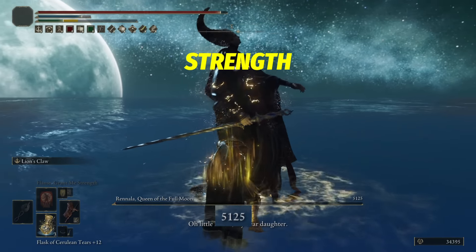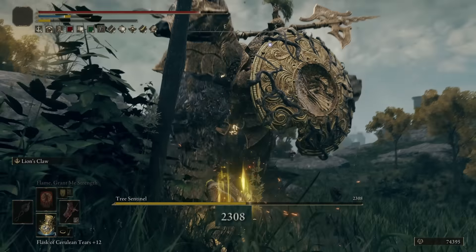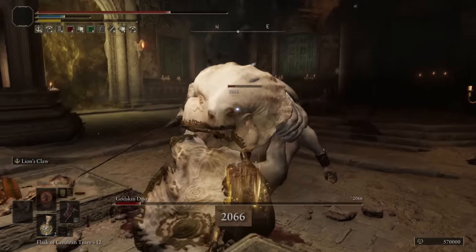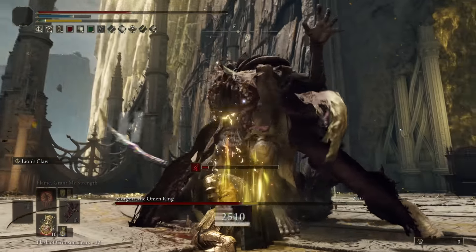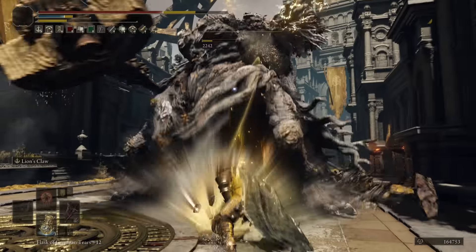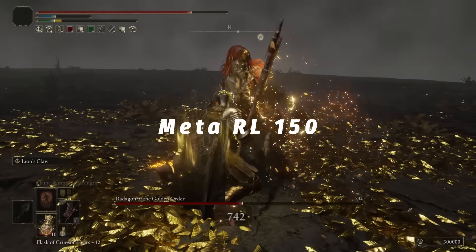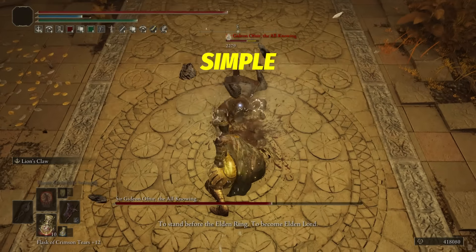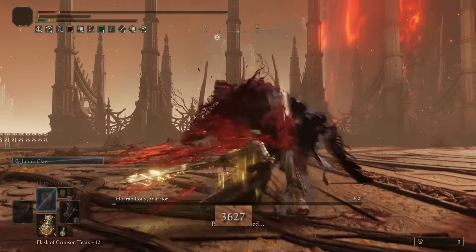I am destroying bosses with a Strength and Faith build using Lightning and a Great Axe. It makes it really hard capturing footage when the bosses are going down so fast, even in New Game Plus. We're talking Lightning, the Executioner's Axe, High Damage, High Stance Damage, Boosted Critical Hits, by far my new favourite Ash of War - Lion's Claw - and all at the meta level of 150. This build is so simple to use and is really tanky and really heavy hitting. I am loving it.